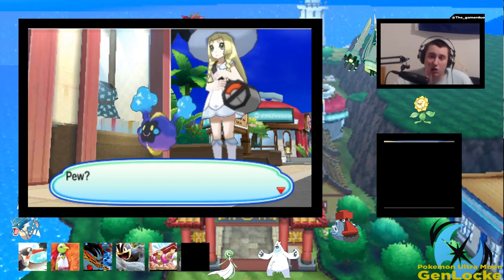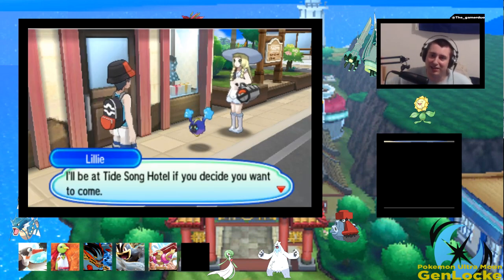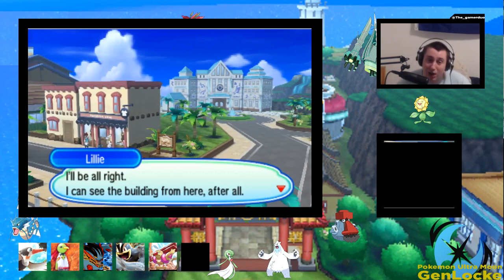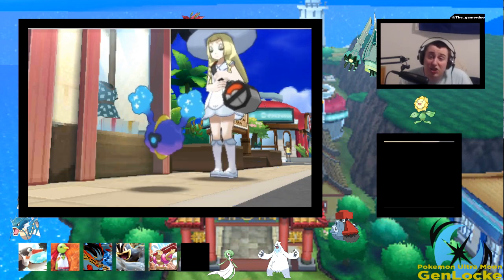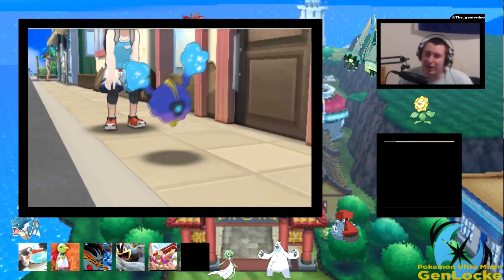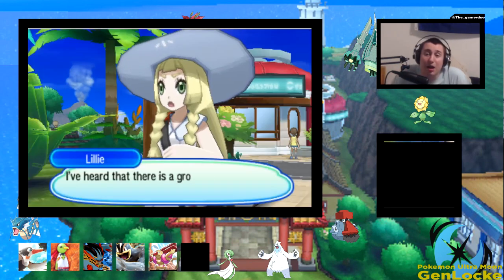Gyms 1, 2, and 3 — perfect spacing, freaking amazing. But then 3 to 4, 4 to 5, 5 to 6, and 6 to 7 are terrible. Also, why the heck is Pryce lower leveled than Jasmine and Chuck? The 7th gym is lower leveled than the 6th and 5th — like, what? I know that might have been a coding error, but they didn't fix it in SoulSilver either. So it makes me think it wasn't a glitch, because if it was, they would have fixed it or changed stuff around.